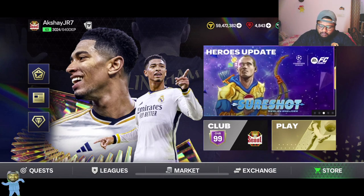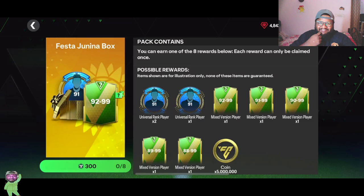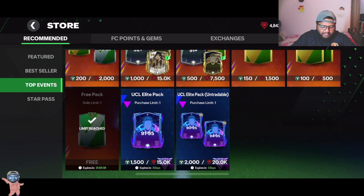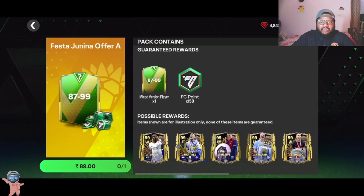First thing off the bat, if you go to the store you can see the Fiesta Junina box. This is part of a big event going on side by side with Team of the Season. If you go to Bestseller you can see Offer A and Offer B. If you're interested in opening this you can go ahead — you have a chance of getting a 99-rated Torch Insanity.